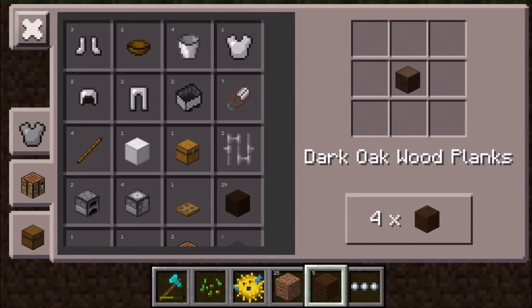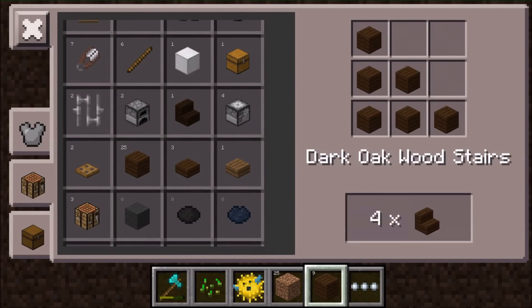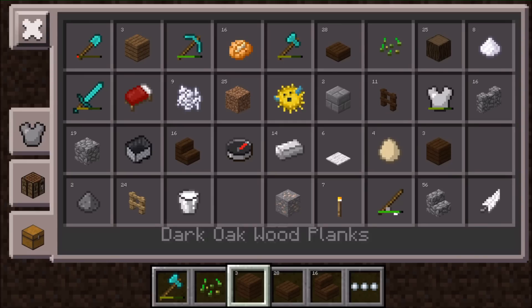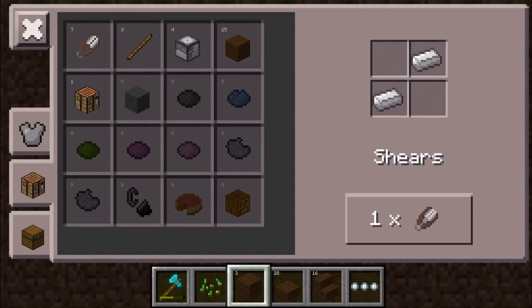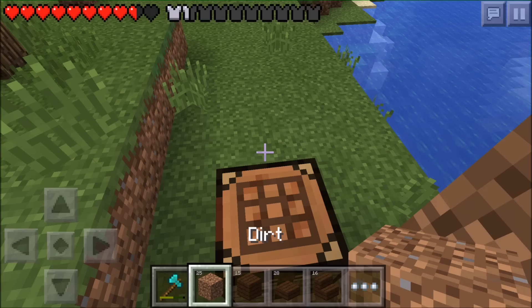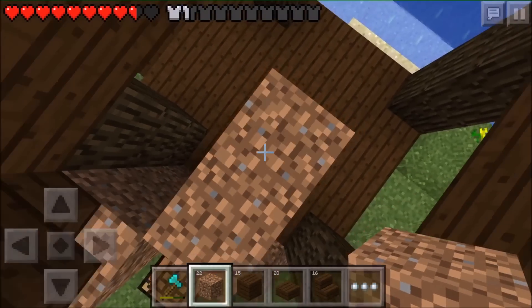Now we need to make some more half slabs as well. I'll get my puffer fish out of the inventory... actually off my hotbar. I just like looking at him, I'm so proud of him, he's so cool.